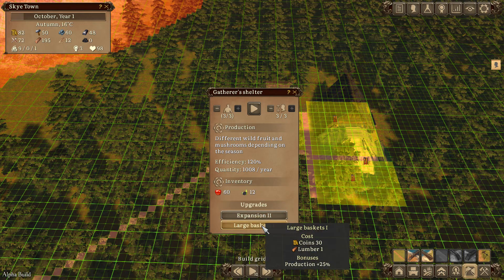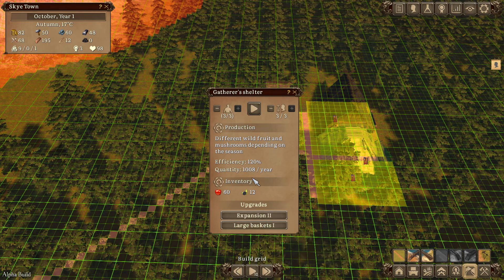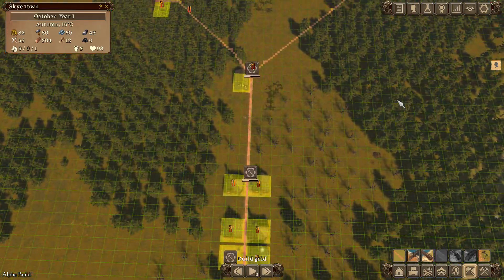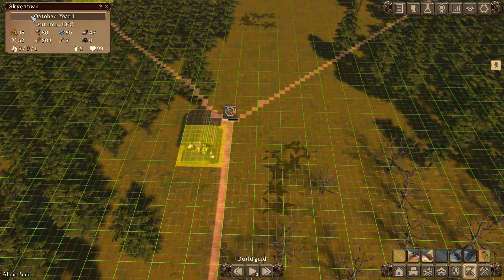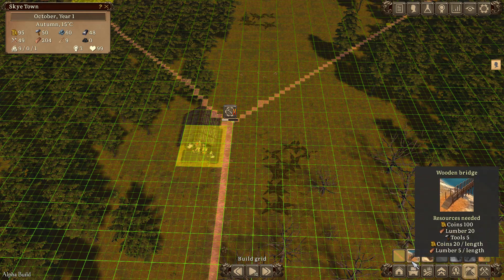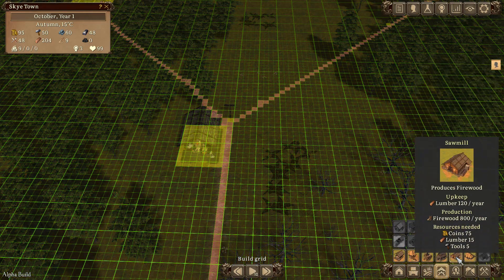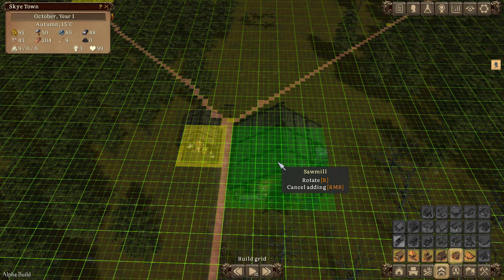I'll put one carrier in - that leaves us only one free worker. Workers move things around from building to building so it's important to have them. We're producing 1000 a year from the gatherer. We're almost into winter so I need to get a sawmill built to produce firewood. Let's go to production buildings and put the sawmill in there.